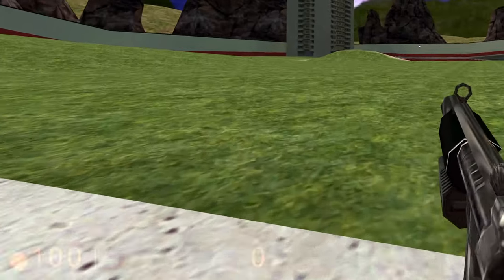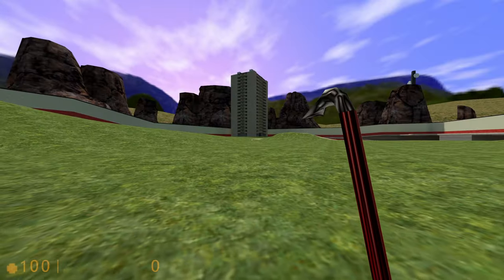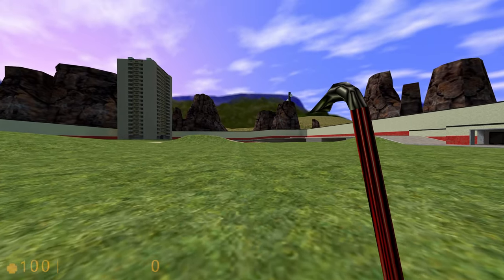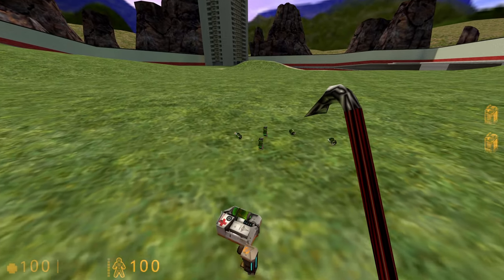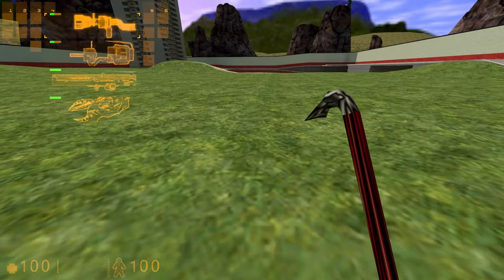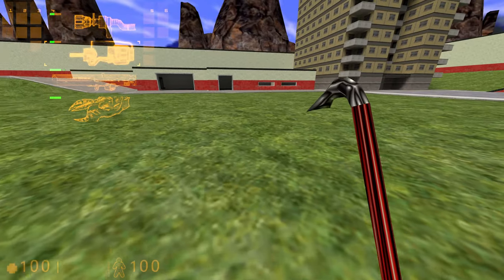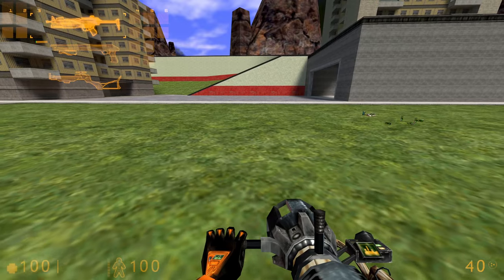First up, I think you can notice we have the Half-Life 1 HUD. Now this HUD does do a lot of things, including that intro screen you saw with your player model. The next thing you're going to notice is we do have a health indicator. We also have a suit indicator, which is pretty freaking sweet. And you might have also noticed that we have a pickup indicator on the right, which looks just like from Half-Life 1. The next thing we have is the Half-Life 1 weapon selector, which looks really good — just like it does in Half-Life 1.